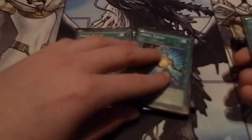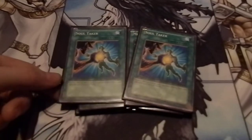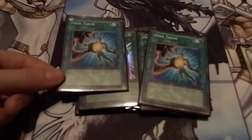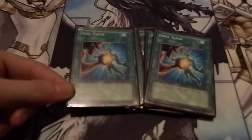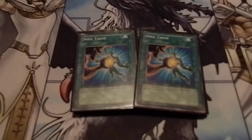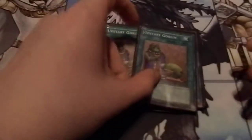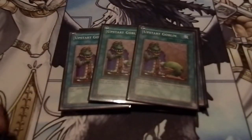Soul Taker is really good because not only are you destroying their face-up monster, you're also burning them for 1000. And even if you don't have your Nurse, you're still killing a monster. Your opponent will gain 1000 life points, but two is awesome. Three Upstart Goblin — draw a card, and if you have Nurse or Samachis, burn them for 1000. If not, you just pick up more cards until you get those.